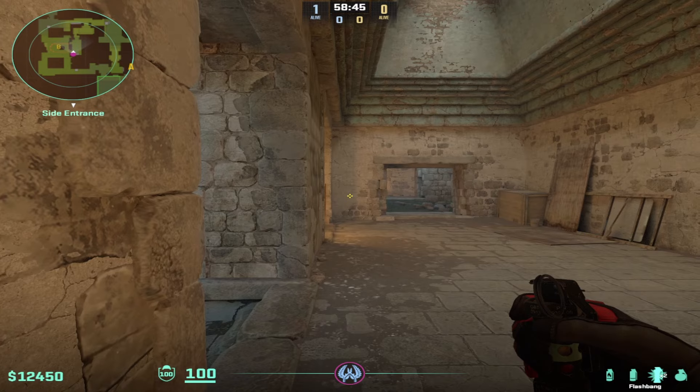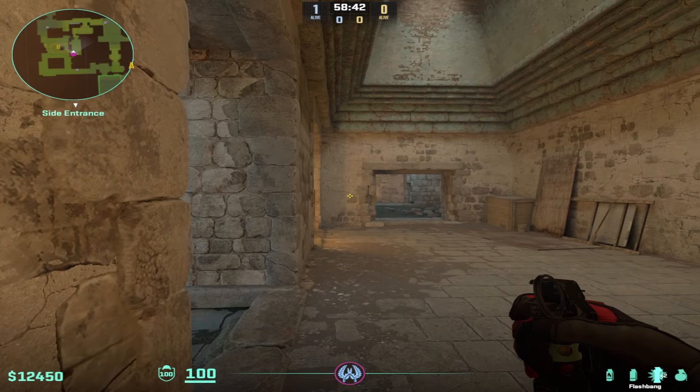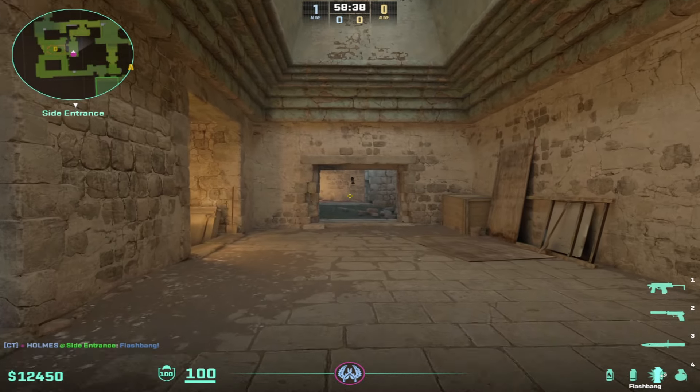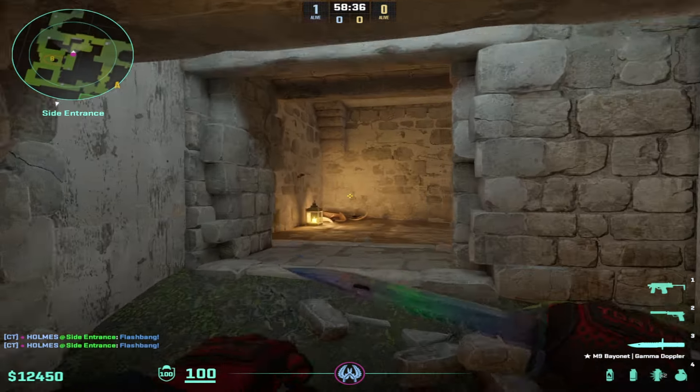Next thing is flashes. You go to the same corner where you were lining up your smoke, aim as following, go again to the right side to the box, left click, and throw another flash to the left.